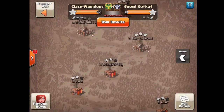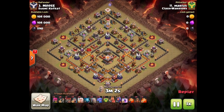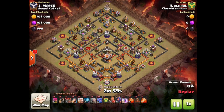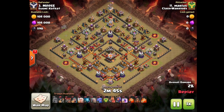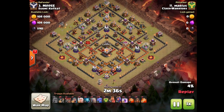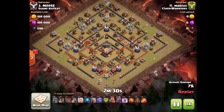Now we have got a 72% 10 versus 11 two-star here. This base looks familiar but maybe that's just because we see a lot of bases with this type of layout. We have got Marios attacking for Clash Warriors and Moose is on defense for Suomi Codcat. First a couple of wizards take out two buildings each — looks like an army camp and a gold mine, so a pretty good snipe there. Then a couple of archers working on some more army camps — all the army camps getting taken out, that is a bummer for the defense.